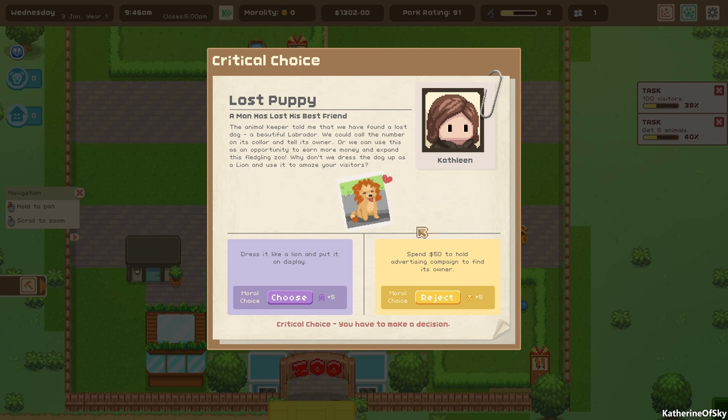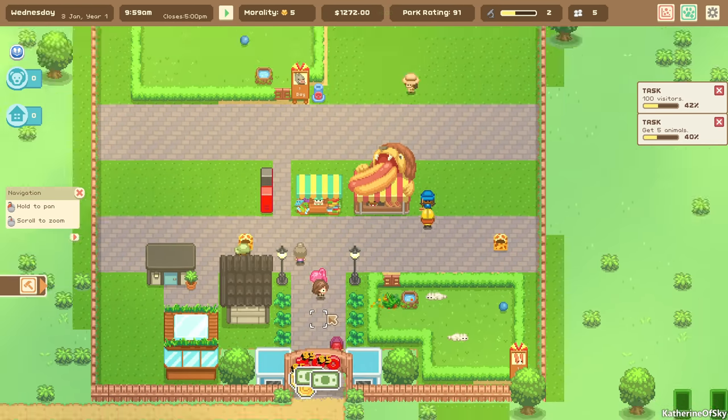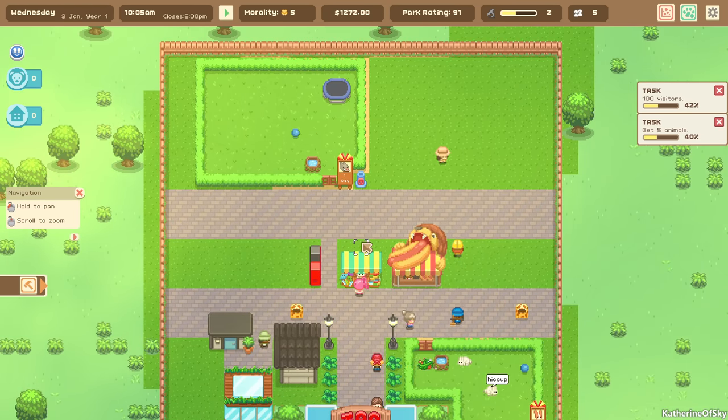This is our first opportunity to earn evil points or earn goody two shoes points — and we're just going to be good. We returned the lost puppy. You don't just call the number — we're being good here. Now we have morality five and a park rating of 91. People are going to enjoy looking at different animals. I wish there was more for them to do.